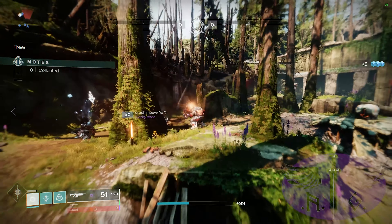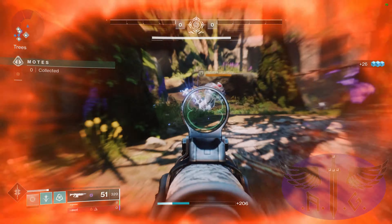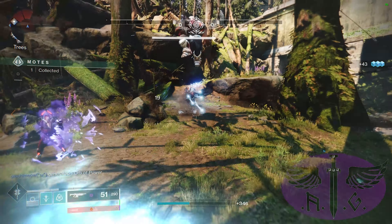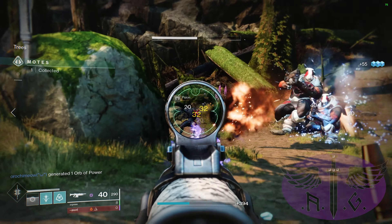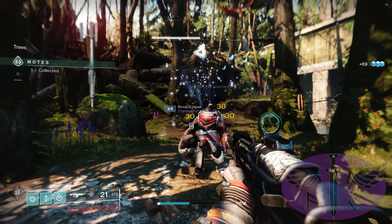Our weapons are the Heritage Shotgun in our Kinetic slot with the Recombination perk, so grenade kills bolster the damage dealt by the first shot of this weapon. In our Energy slot, the Gnawing Hunger with Demolitionist which will recharge our grenades faster. Finally, the Lament Sword as our power weapon for its heavy boss damage.